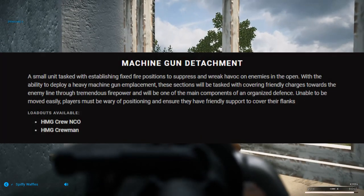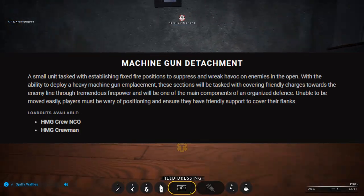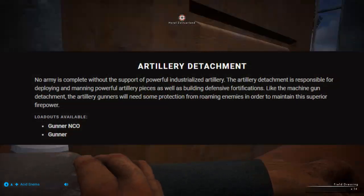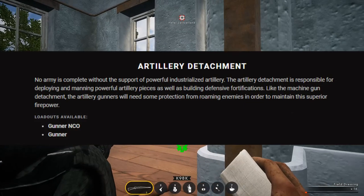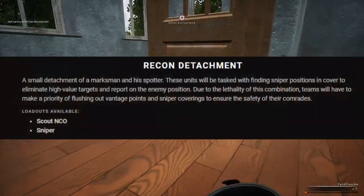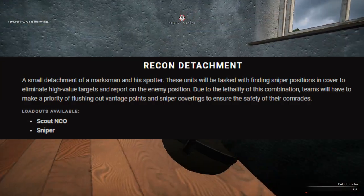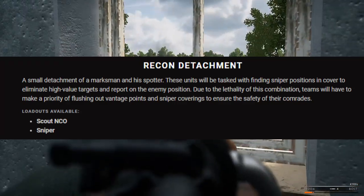The machine gun detachment will be equipped with the heavy machine gun, with roles including the crewman and the detachment NCO. The artillery detachment has the job of manning artillery pieces and bringing down fire on the enemy, led by a gunner NCO and made up of artillery gunners. The recon detachment will be the eyes of the battlefield, comprised of a scout NCO and a sniper — they will be a valuable asset when placed in strategic locations.